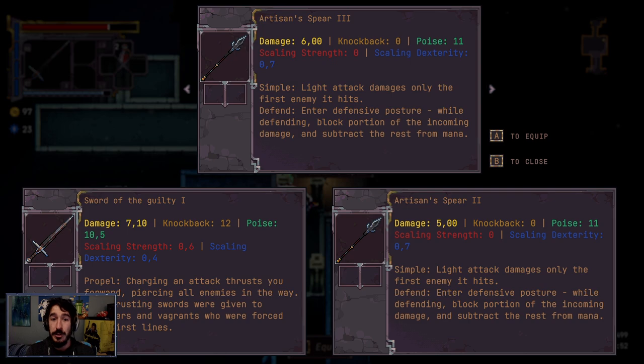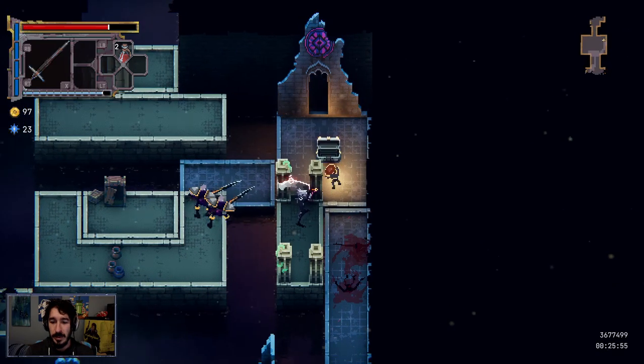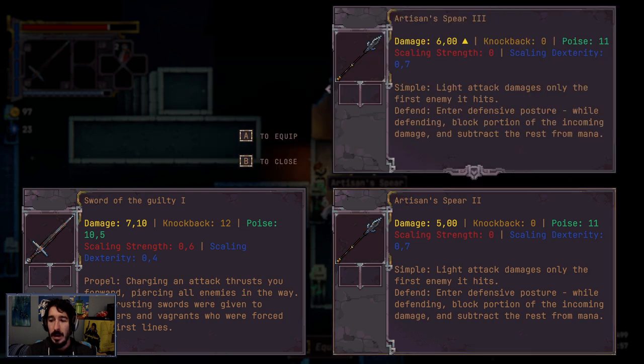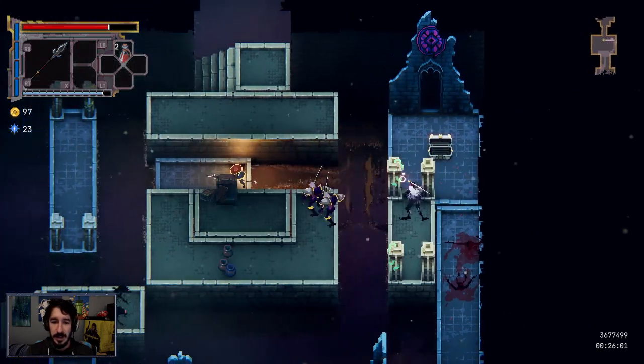Another spear — three! Did I pick it up? No. Three! Yes! A to equip — why can't I equip it? Oh, I see. A to equip. Boom — okay, so I've got to upgrade the spear now. This is a nice high-level one.